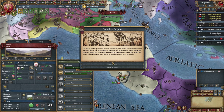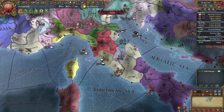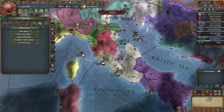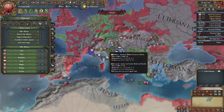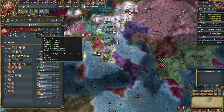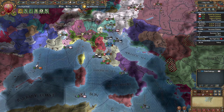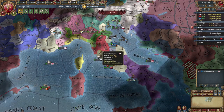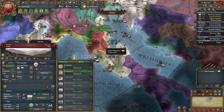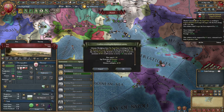This one's between Castile and France though. We'll get a claim on one province in Savoy — no problem. Who else can we ally? Let's try and get ourselves a nice little network here. We do have Hungary, Austria, Castile, and Milan. I would think that's pretty good. Maybe we don't need anything else. I'll grab that though. That's good.